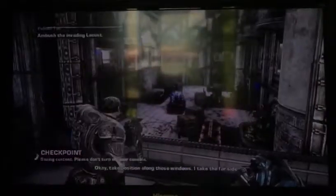It's up to us. Some of these patients have Rustlung. Take position along these windows — I'll take the far side. Okay, Delta, I'm back online. We have confirmed Locust presence in the hospital. Yeah, well, now we've got a power outage too. I'm on it — I'll keep you posted, Control. Hold fire till they're right below us — we want to get as many of them in the courtyard as we can. We'll shoot those bombs.